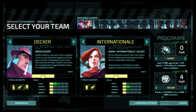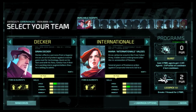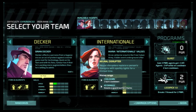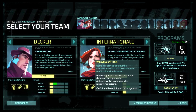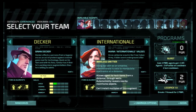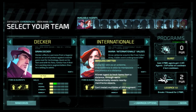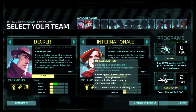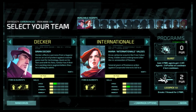No idea what any of these are. We're going to be using the only other available one, which is Lockpick. Internationale and Decker both have tasers, which are used to knock out guards. Internationale has a wireless emitter - using her skin as an antenna, she's able to manipulate electronics. She can hack items from a distance, which is really useful, and especially revealing nearby mainframe objects.